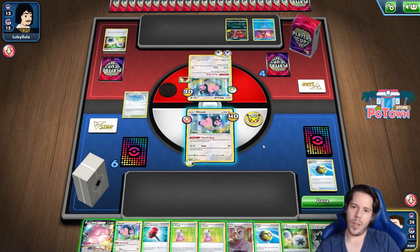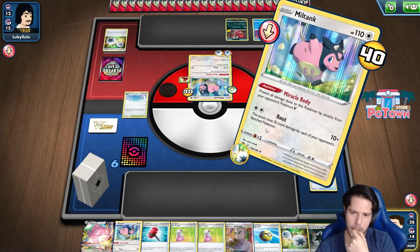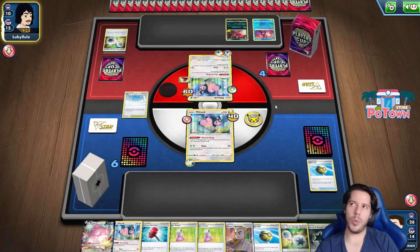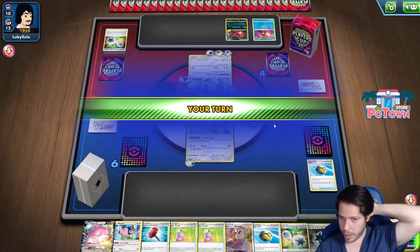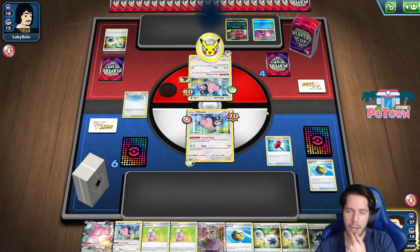I need to conserve my energies. It's 10 plus 20 - I thought it was 20 plus 10 for some reason. Can't read. I was wondering why he was doing so little damage. The Powerful Energies are a thing - I do need to be careful. So I do need to heal right here, and then I can attack again.